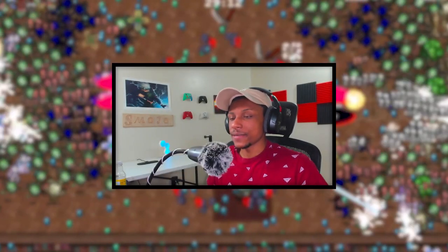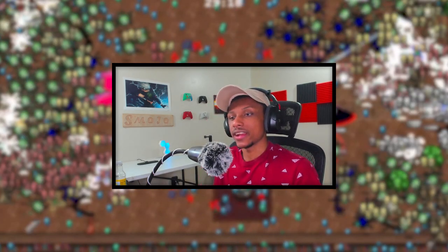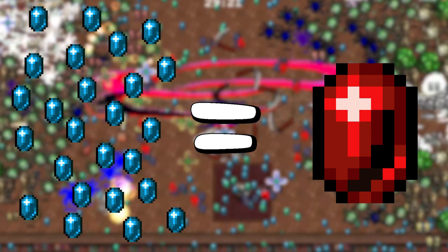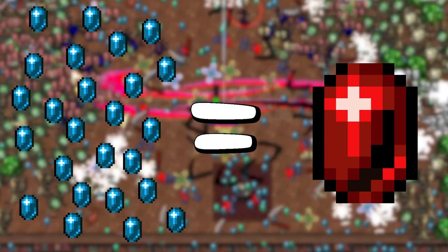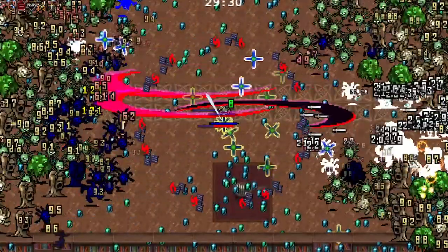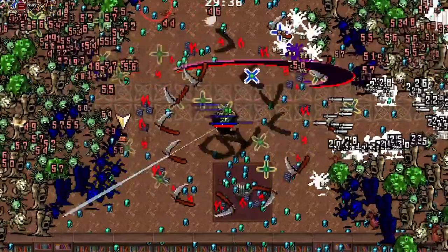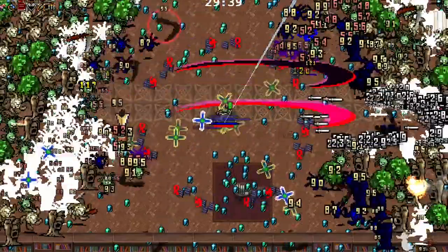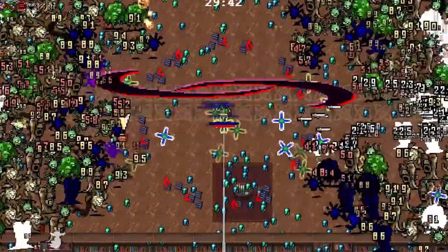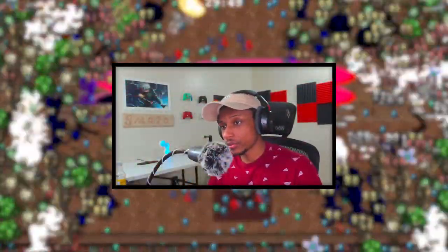The last tip for today is that gems actually do not disappear — they stay there. Gems do combine, so if there are a lot of gems in one area, you'll notice they end up combining with each other and creating a red gem. A red gem gives you far more experience than a regular blue gem. Just keep in mind gems don't disappear, they just combine, so it keeps the screen cleaner and more manageable.